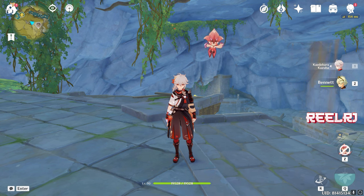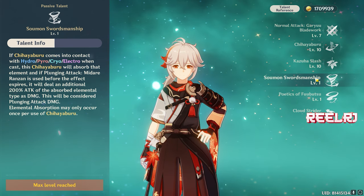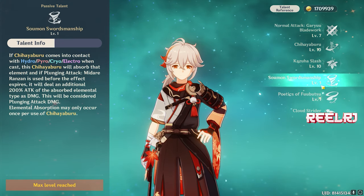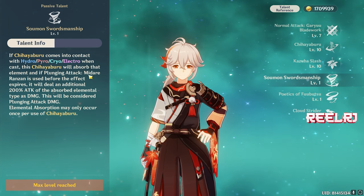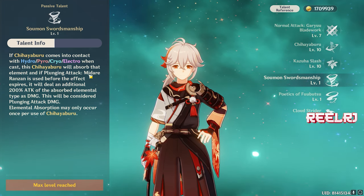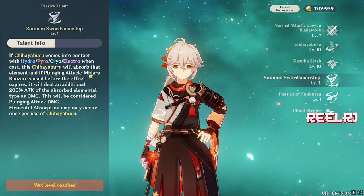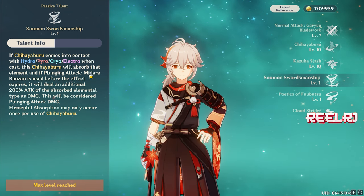Kazuha deals damage but that damage is capped — it all depends on the highest elemental mastery, and that damage is like fixed damage. But Kazuha provides an elemental buff. One of Kazuha's passive talents basically says: when Kazuha's absorb comes in contact with Hydro, Pyro, Cryo, or Electro via the elemental skill, Kazuha's plunge attack will deal that element's damage.